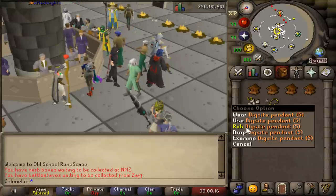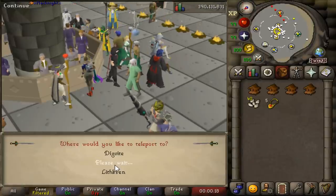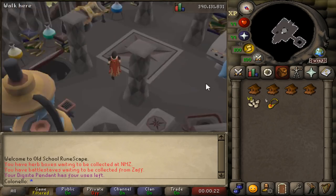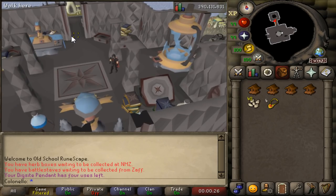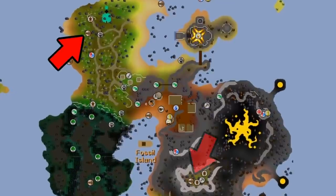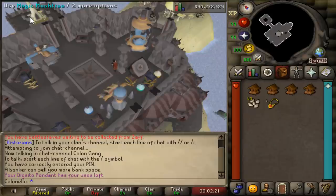Now with all that, we're ready to go. Rub your dig site pendant and teleport to Fossil Island. If you haven't already done so, you should go unlock 3 of the island's magic mushroom trees: there's the one right next to you inside the house, the one in the Mushroom Meadow, and the one in the Verdant Valley.